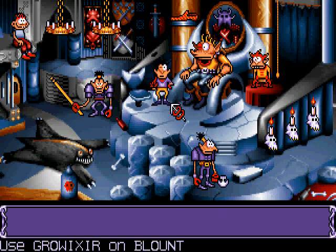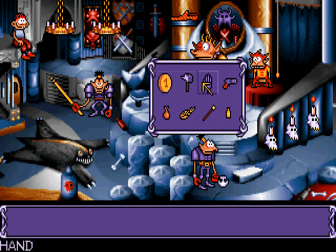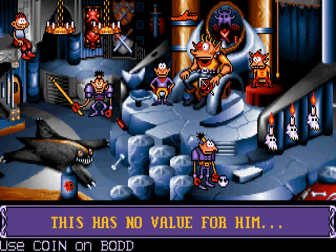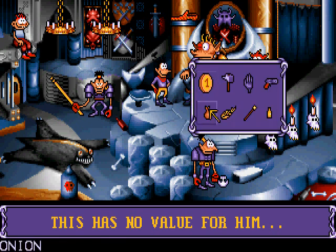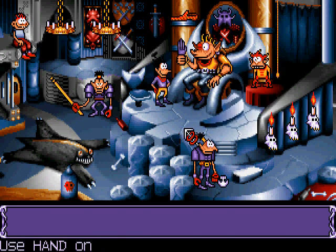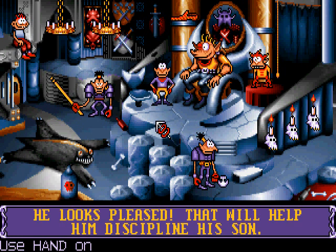Groixa? A coin? A coin? A coin? Okay! The last item we have is the hand. Surely he can't want this. Okay — he did want that! He looks pleased. This will help him discipline his son.